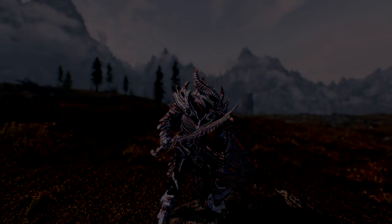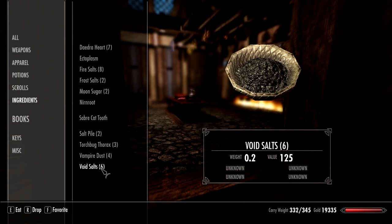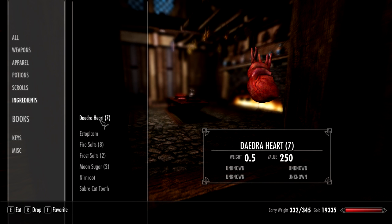The four items we will need for this tutorial to get our Daedric armor and our weapons are: ebony ingots, void salts, a Grand Soul Gem — filled, it has to be filled — and Daedra Hearts.